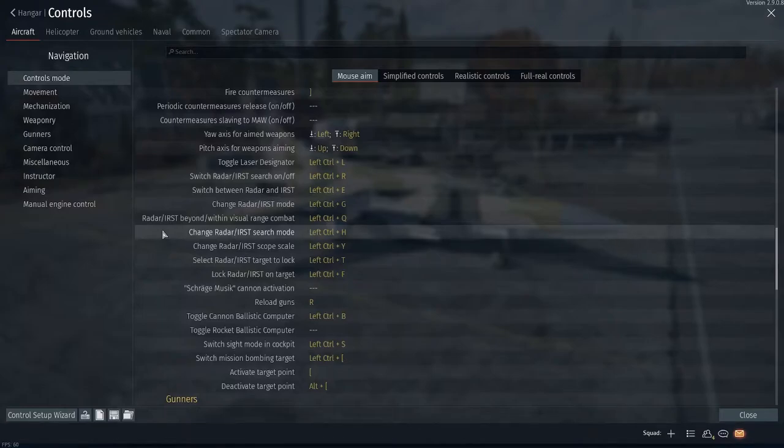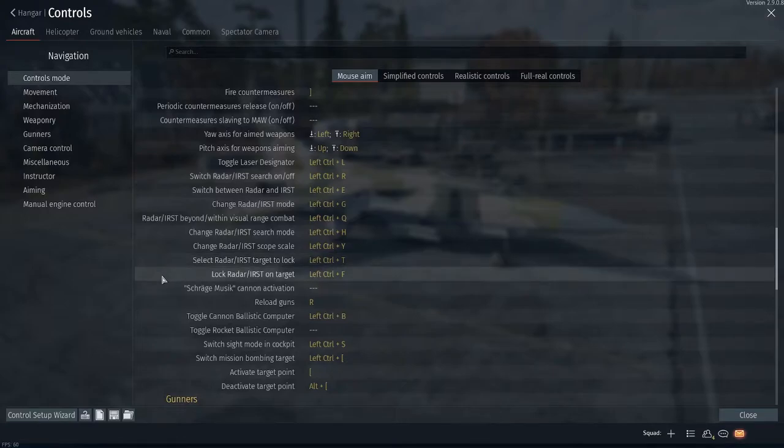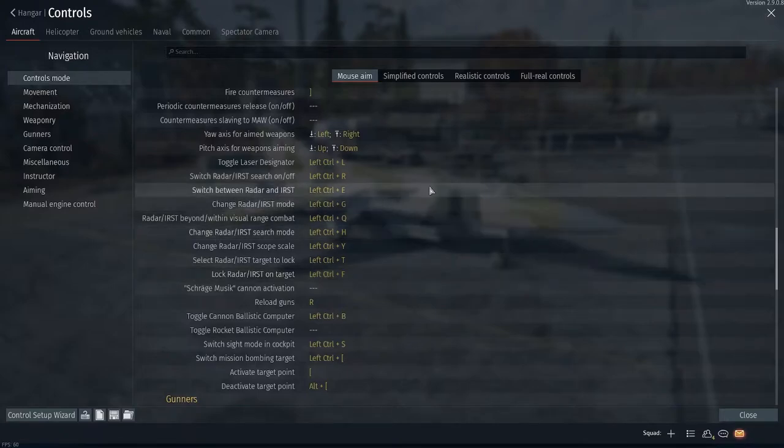Next, change radar/IRST search mode is used to cycle between wider and narrower search patterns. After that, change radar/IRST scope scale increases the range at which the radar shows targets. Select radar/IRST target lock lets you cycle between multiple enemies on your radar to get to the one you want. Finally, lock radar/IRST on target is what you use to lock or unlock a target with your radar. Those are all the keybinds we're going to need.